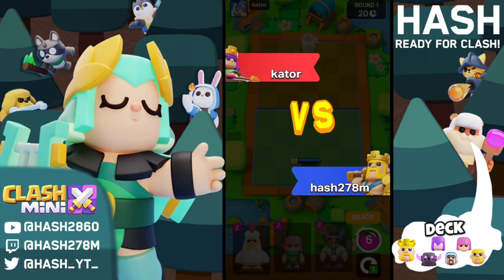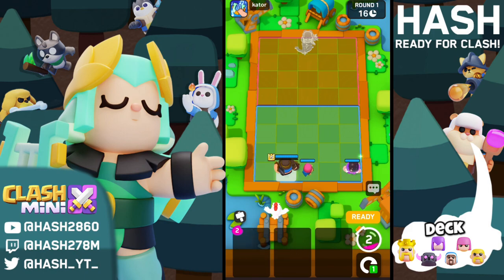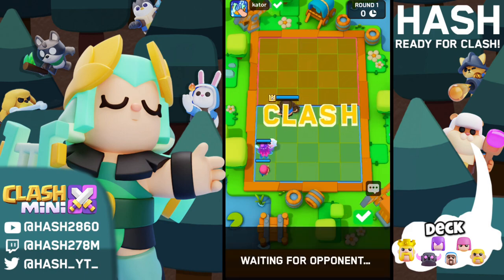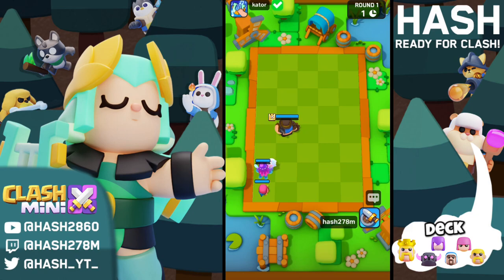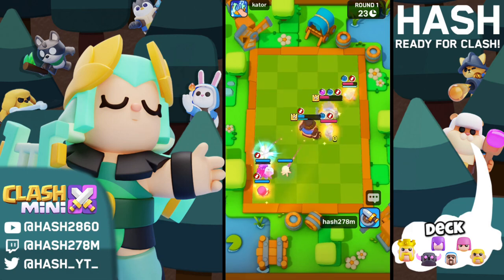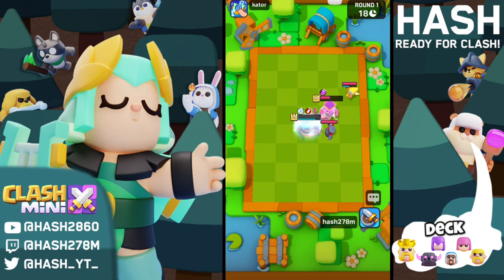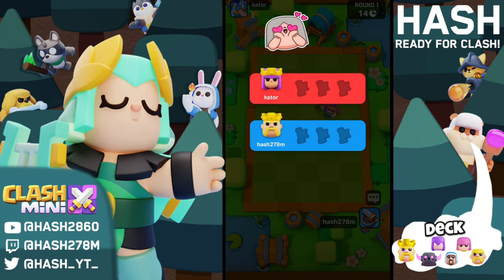In game number two we are facing an Archer Queen player. This matchup might be where the Witch will shine. Nice placement by his side, but will it be enough to get through the Witch? The skeletons have been spawned but they're not providing enough time for our support minis to survive. The Queen in round with the Baron is just so good.